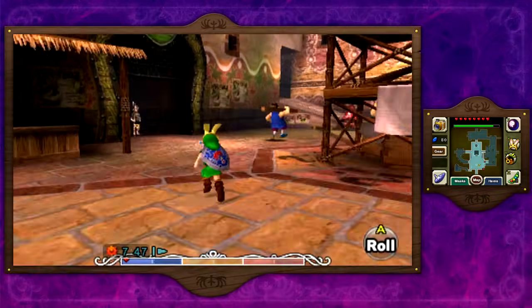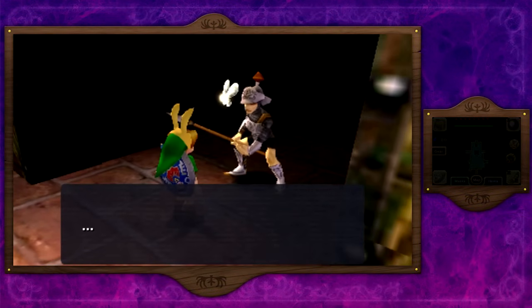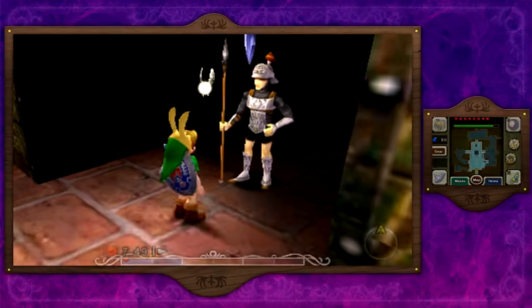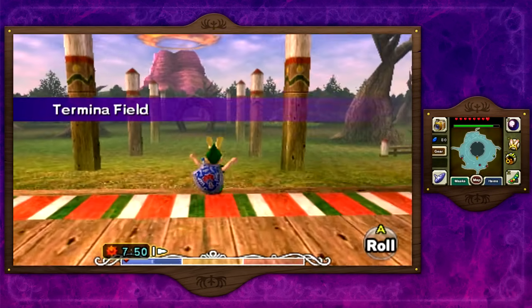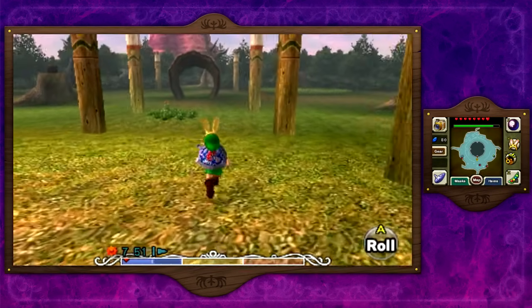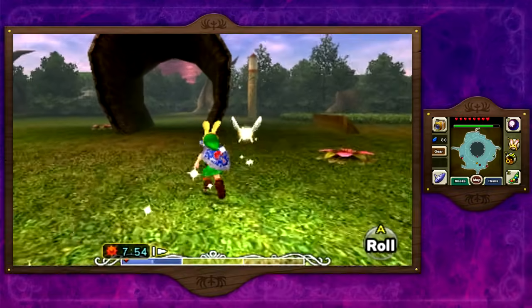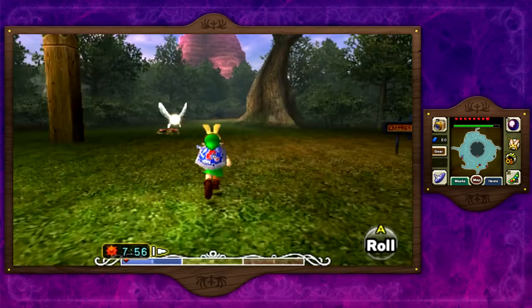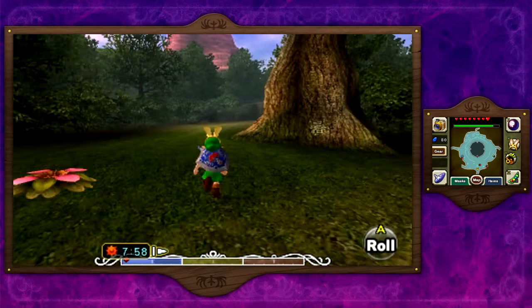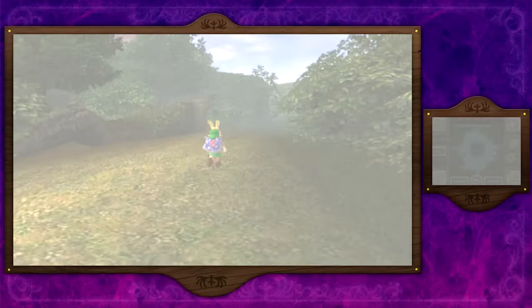Right now we have another minigame on our hands — the Swamp Shooting Gallery minigame — and that one is even more difficult than this one in this version of the game. But in the N64 it was a lot easier, because the one I just played in the N64 version required you to be super precise and it was really hard to control the camera angle in general. It was a nightmare. But surprisingly, the gyro controls changed the gameplay completely.